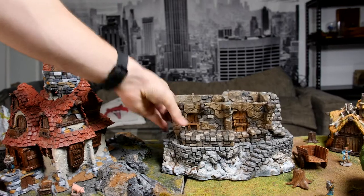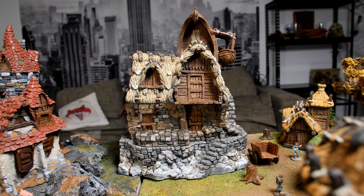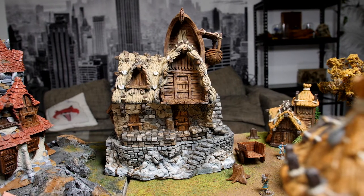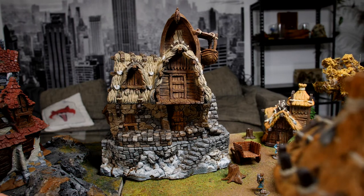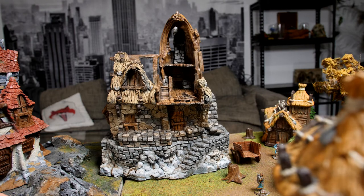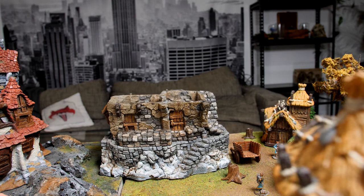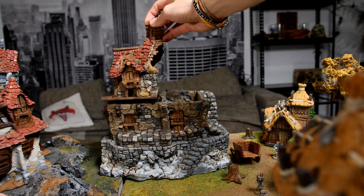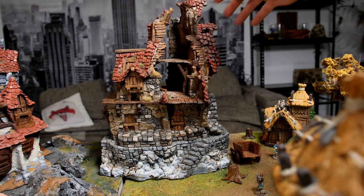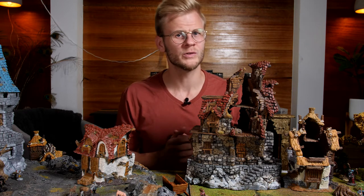And now we have our finished Fisherman's Hut from Hagglethorn Hollow. This model looks brilliant on the table and, as I mentioned earlier, it has the ability to swap out for a few different variations. Off camera I built the ruined version of the same Fisherman's Hut, giving us the ability to destroy the building during our campaign and show that to the players. While doing the rest of this painting I also printed out and painted a destroyed version of the Hunter's Lodge.